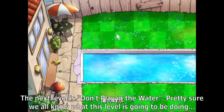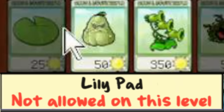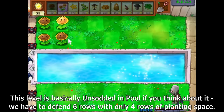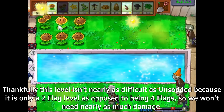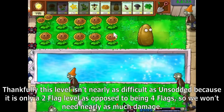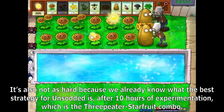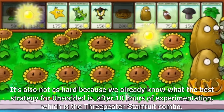The next level is Don't Play in the Water. This level is basically Unsotted in Pool — we have to defend six rows with only four rows of planting space. Thankfully, this level isn't nearly as difficult as Unsotted because it is only a two-flag level as opposed to four flags, so we won't need nearly as much damage. It's also not as hard because we already know the best strategy for Unsotted after 10 hours of experimentation, which is the 3 Peter Starford combo.